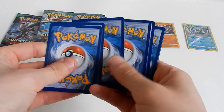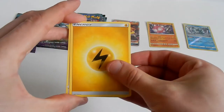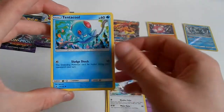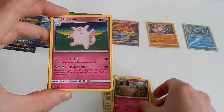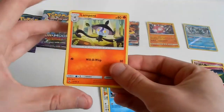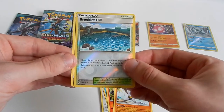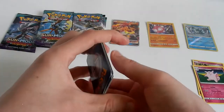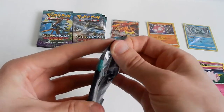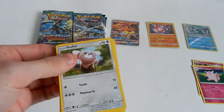One, two, three, and there. Lightning energy — or electric energy, whichever you prefer. Probopass, Carbink, Castform, Tentacool, Clefairy, Clefable — evolutionary line, awesome! Special mentions: Lampent, Machop. The reverse is Brooklet Hill — awesome! And the rare in the pack is — I'll call you Roggenrola. Halfway through, one ultra rare pull — awesome.